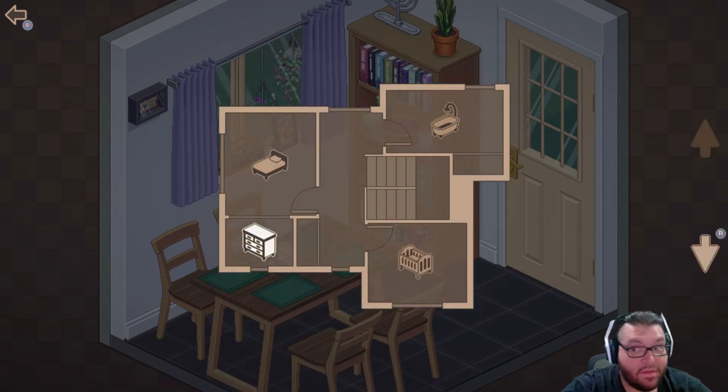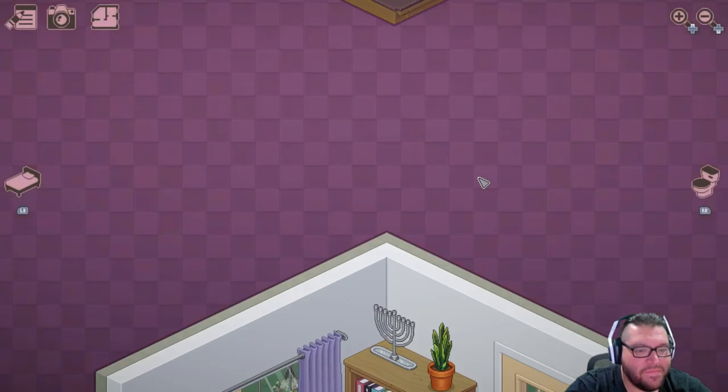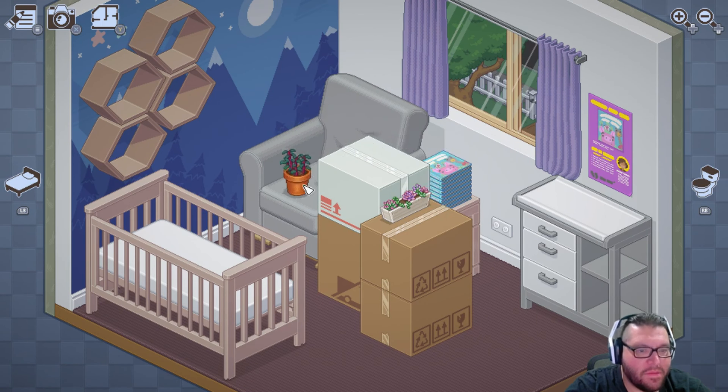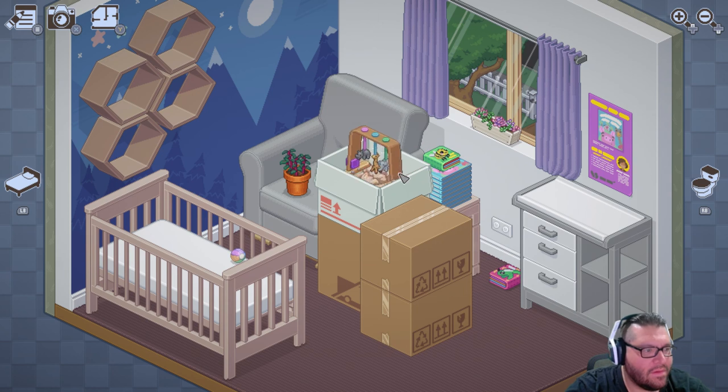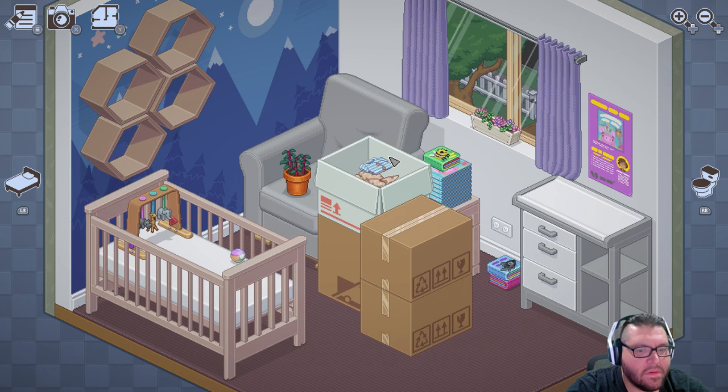We have four rooms. It'll tell us if we got anything in the right or wrong areas. I can only imagine the baby's room — it's got a bunch of stuff for it. Some more little books. Baby clothes. One box down.